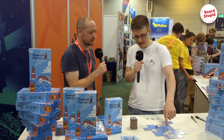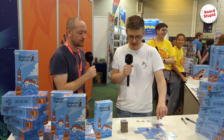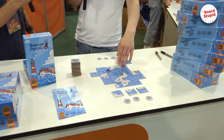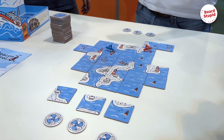You score points for each tile that is surrounded on all four sides by other tiles, so tiles on the edges won't score. Based on the features of the tile — like a lighthouse or windmill — you get different amounts of points or have different scoring conditions to meet.